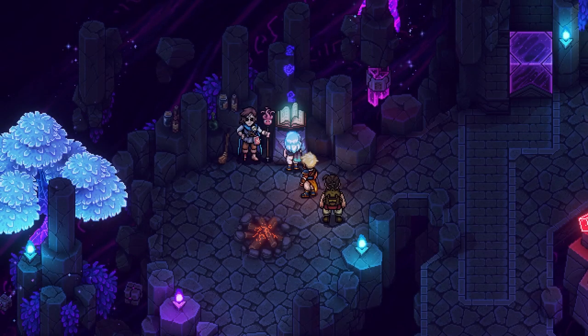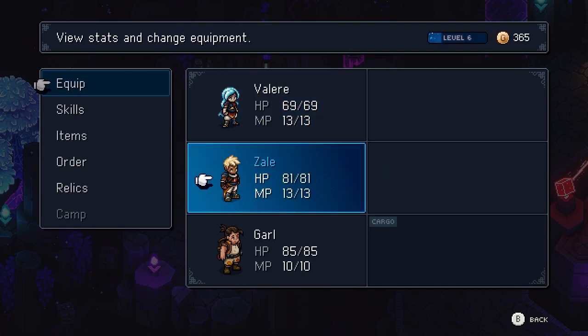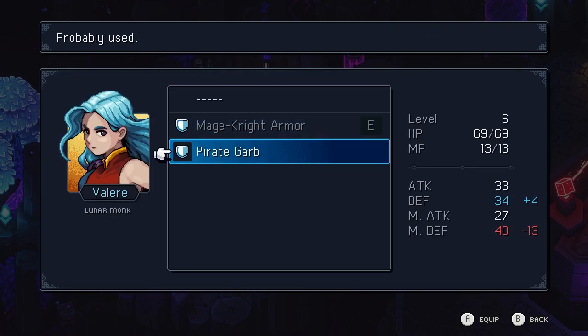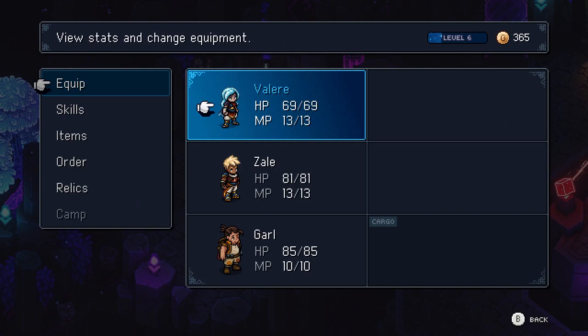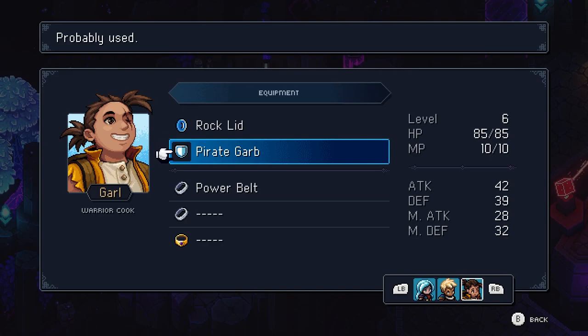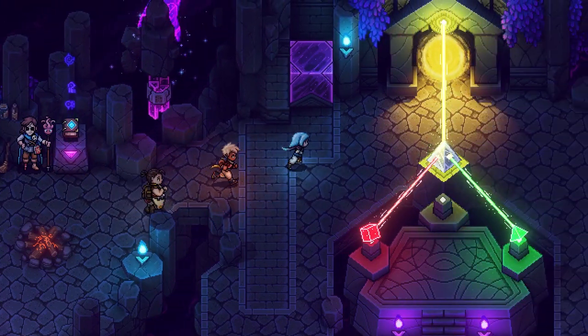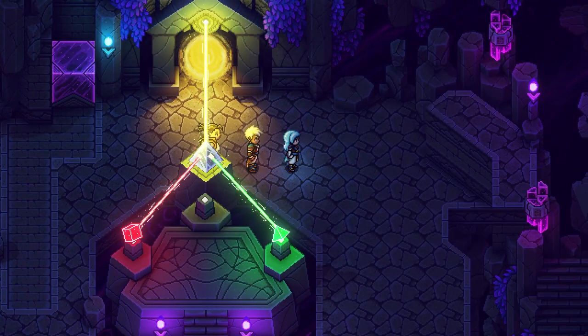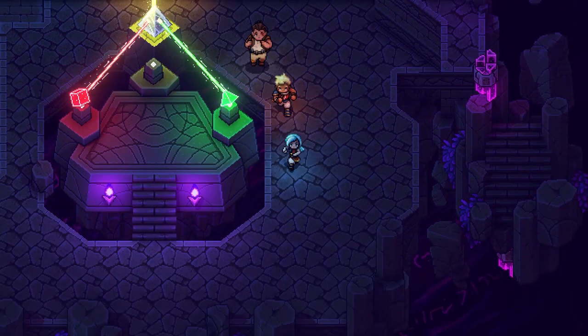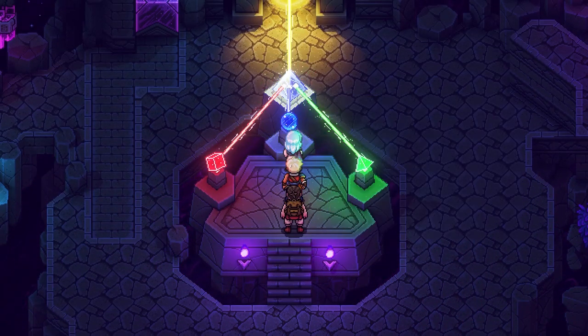Saving. Can I put... you have pirate garb. And you had what? Oh, you also had pirate garb. Can you wear pirate garb, Garl? You can. Oh well, I'll do that. And then last but not least, we have a boss to fight.